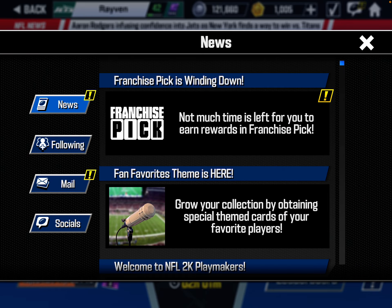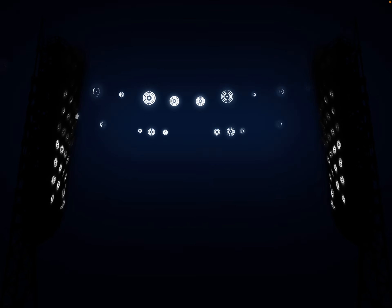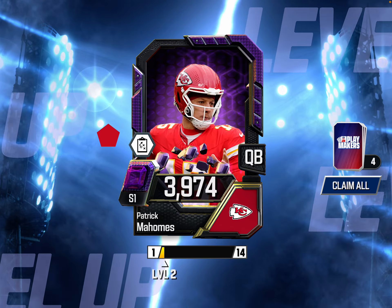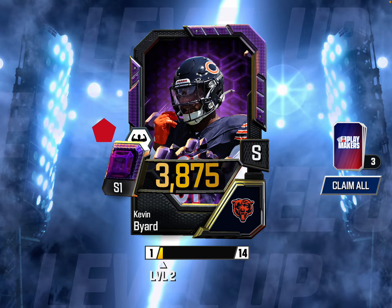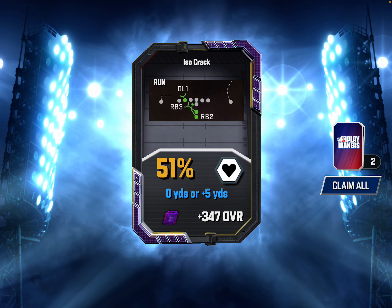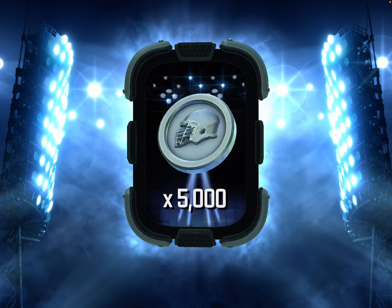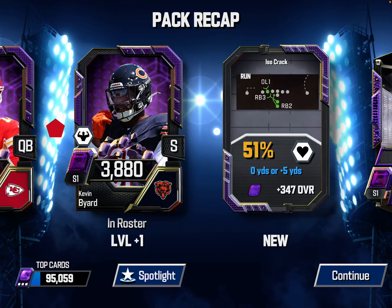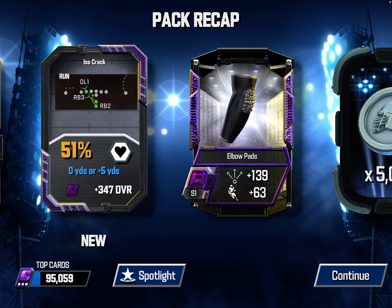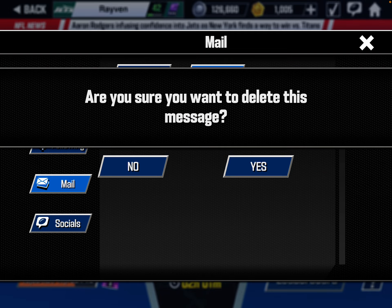Let's check the rewards that we ended up getting. Game Changers Weekly Rewards - it is an Amethyst Pack, and it has given me a Patrick Mahomes Amethyst. I will take that. Kevin Bayard. The Isocrack Amethyst running play. Some elbow pads. And 5,000 tokens. Those elbow pads should go on maybe a receiver or a running back. We got to try to get that on somebody. I'm so mad - we missed out.